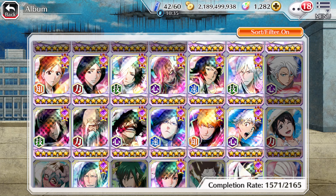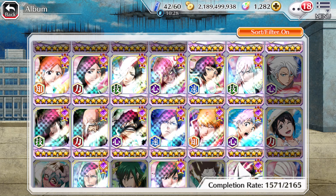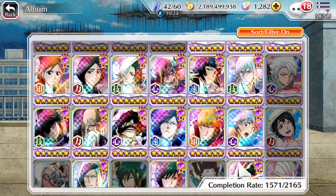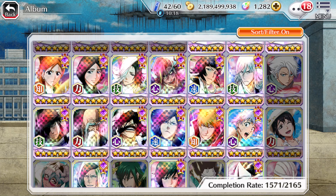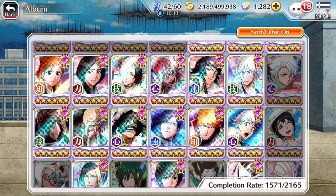Individual banners mean even more orbs — 10 steps, two guarantees per individual banner. Now the individual banner itself is not going to be as good as the main banners, but the caveat is you have a better chance at pulling the individual character. That's 2200 orbs per individual banner.